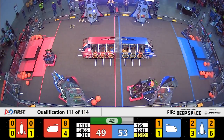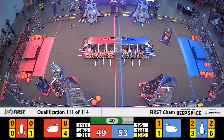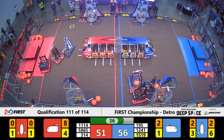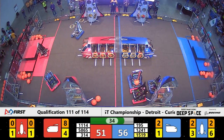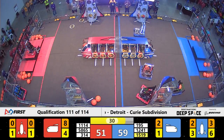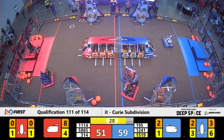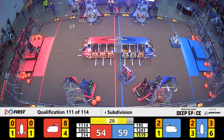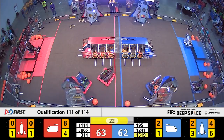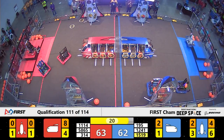Over on the blue side of the field, Cyber Knights is working on a rocket and only needs four more pieces of cargo in order to complete it. They're still working against Droid, who's playing defense. Theory 6 is now working on blocking so that Cyber Knights have more room to finish the rocket. We have 20 seconds left.